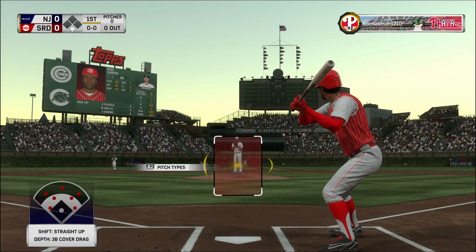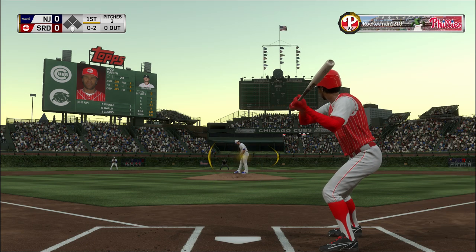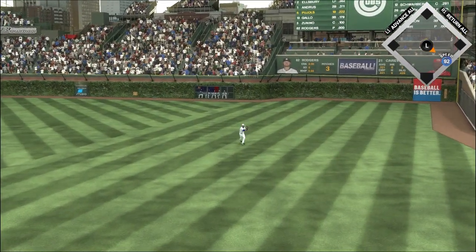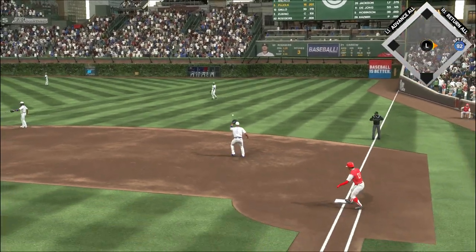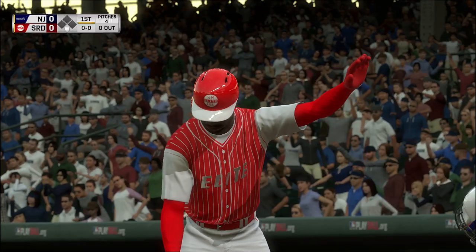Standing in, Rod Carew. It laid things off here in the bottom half of the first. Whoa, he tried to get a little cute right there — a little two-strike changeup. He thought he might get a swing and miss, but he left that in the zone. He's fortunate that ball didn't leave the yard. And that is through into right field for a single. So here in the first inning, the leadoff man's aboard to kick things off.